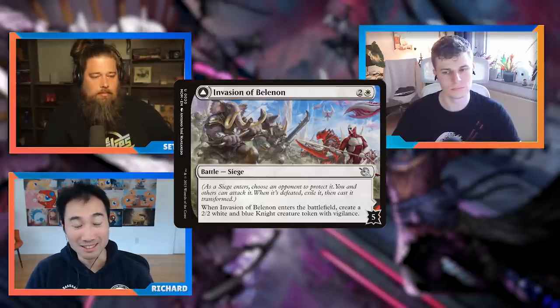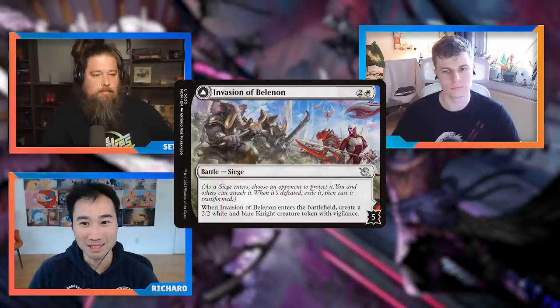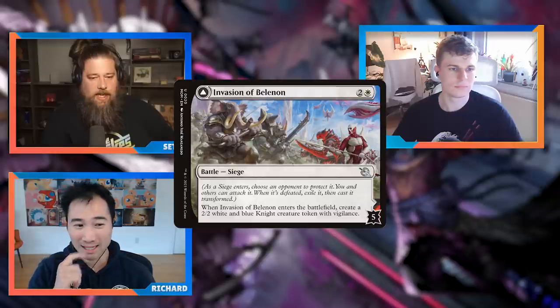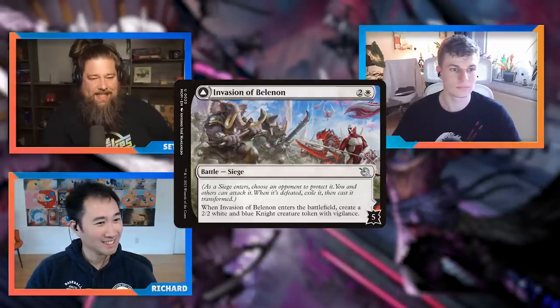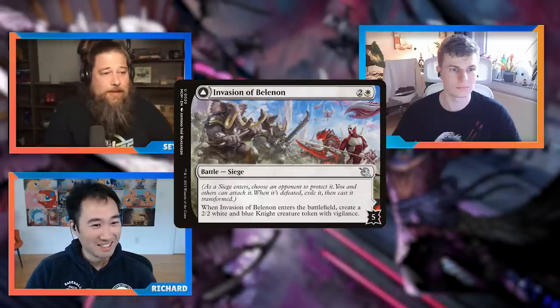The other way to remove defense counters is burn spells — any spell that says 'any target' can target a battle, removing the same number of counters as damage. Spells that hit players explicitly or creatures only don't work. The third way is effects that remove counters from permanents, like Hex Parasite — those will allow you to remove defense counters. That is how battles work.